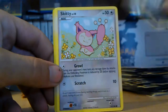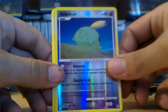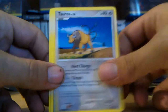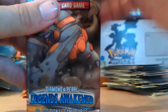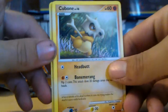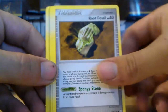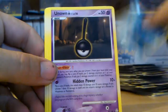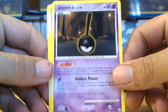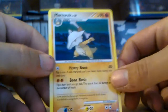Poochyena, Skitty, Spoink, Staryu, Bellsprout, Gulpin, Regigigas non-holo, Tauros, Hydra, Unknown Y. Last pack of this part - I'll come back with another two parts to keep it quite short. Cubone, Buizel, Root Fossil, Nincada, Swinub, Hydra reverse. Unknown exclamation mark, Unknown Y, Cynthia's Feelings, and a Marowak.